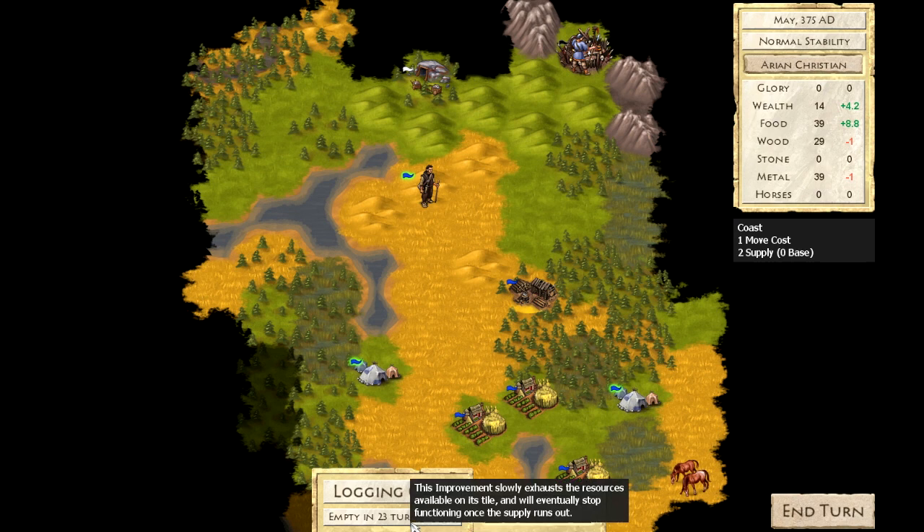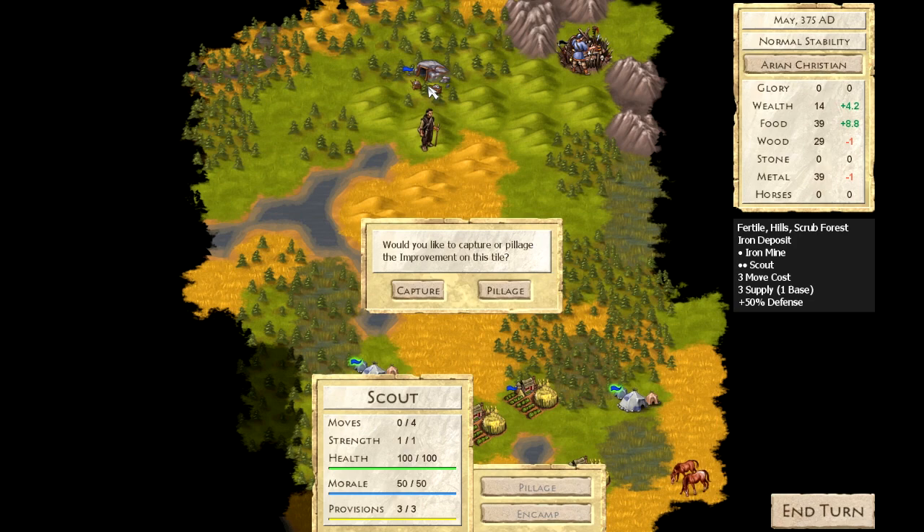Eventually, the world's resource deposits become tapped out. You can solve this problem by borrowing from your neighbors, or by moving your entire kingdom and migrating to more fertile lands.